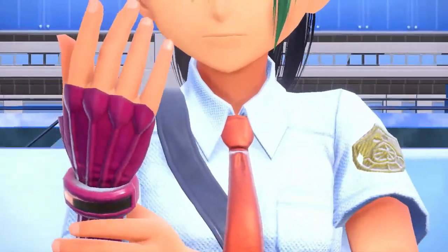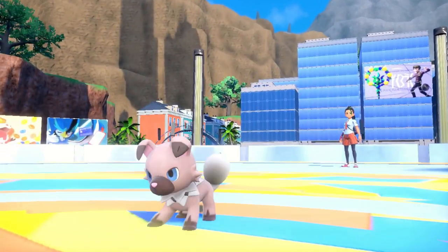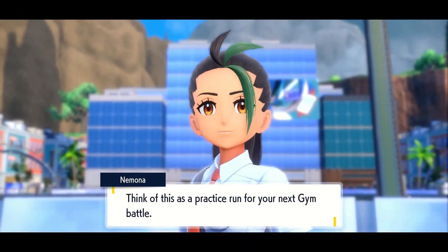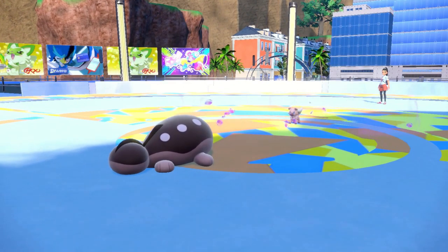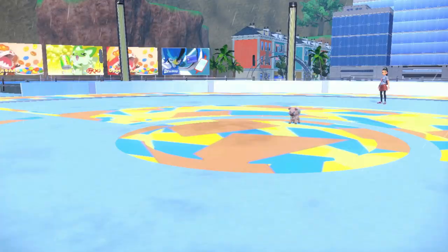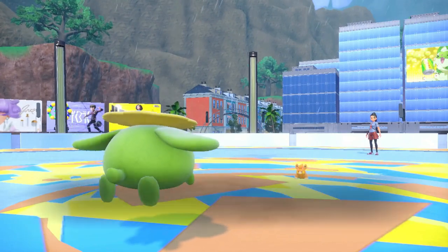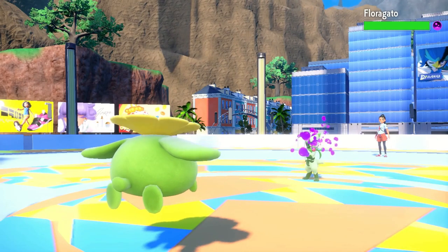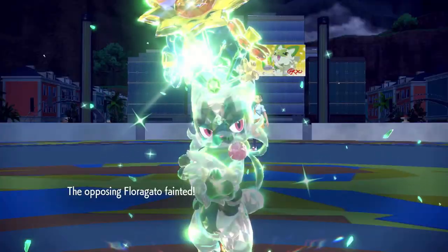Onto Levincia and the electric gym leader, Iono. But first, another rematch with Nemona. We lead with Clodsire for Toxic Spikes — Poison Point procs and Rockruff is poisoned. Two layers of Toxic Spikes badly poison Pawmi on swap, and we seed and survive until it goes down. Her Floragato is immediately badly poisoned and Crocalor tanks the last few hits. We win. We do the Where's Waldo gym challenge and the two trainer fights are easily taken down.